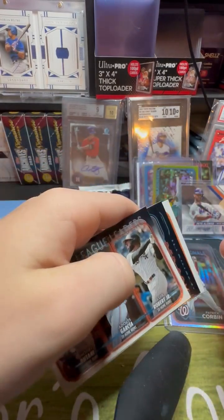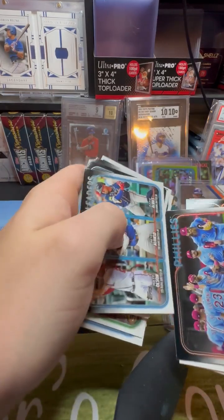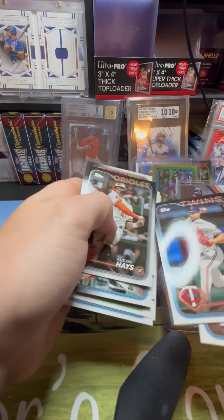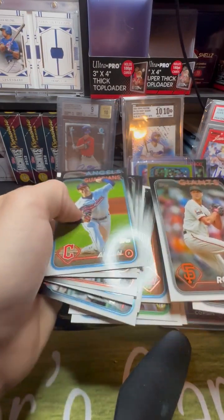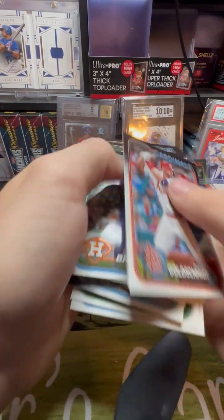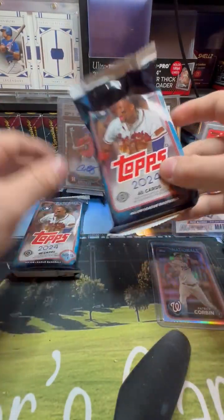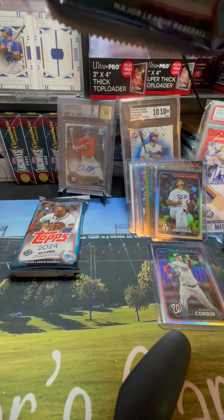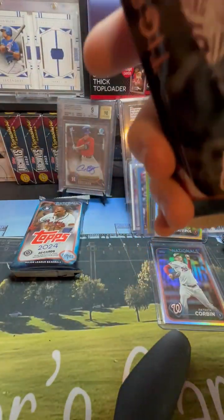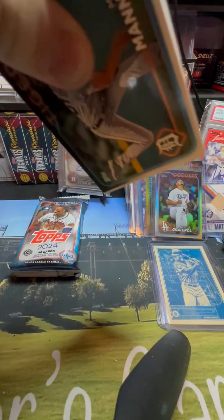Ohtani! Ohtani — and actually we still have the super packs. And it doesn't look like the relics are in here, so that's good because that means our last normal pack is going to be a hit.